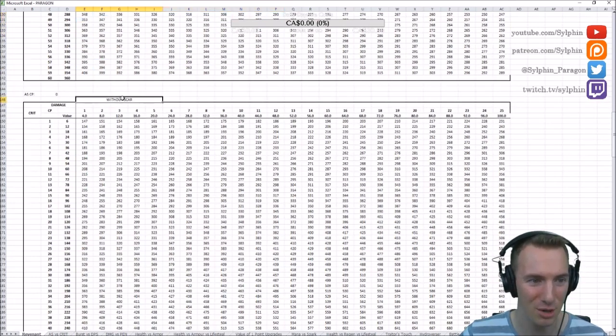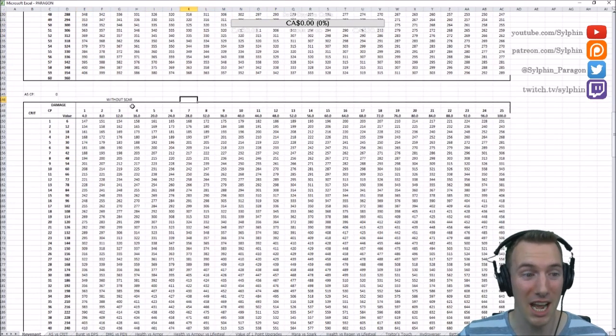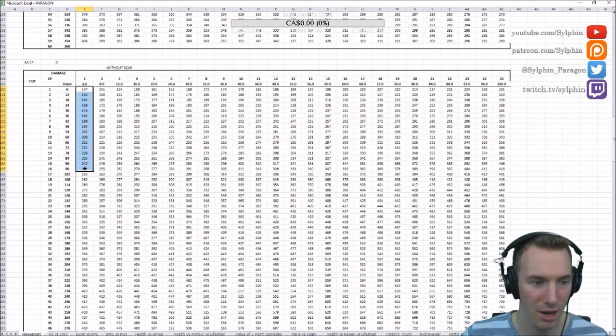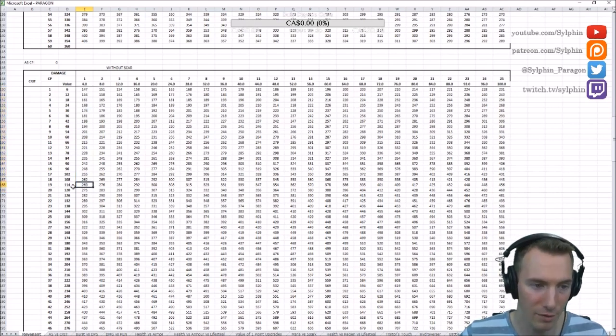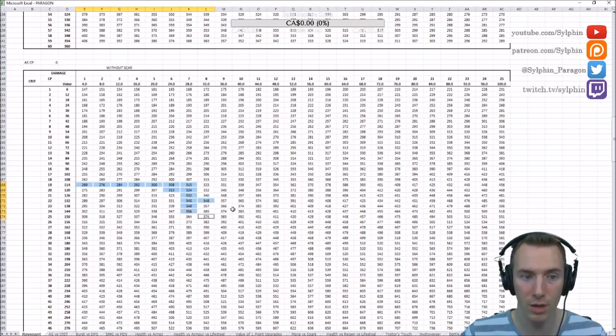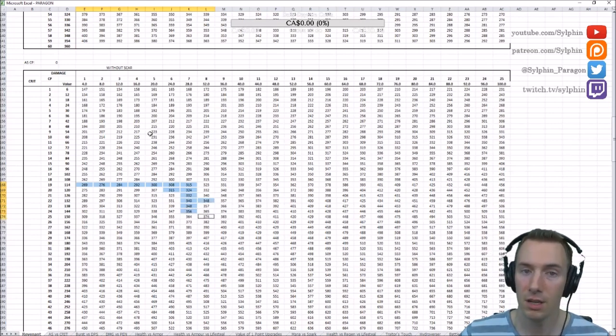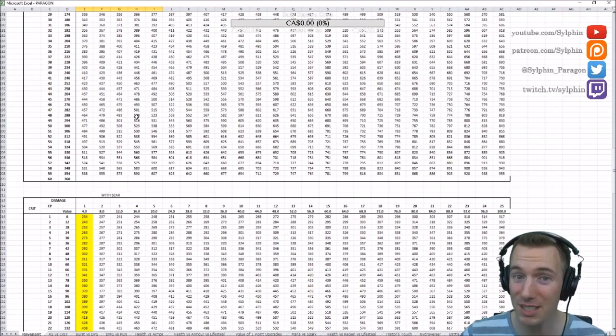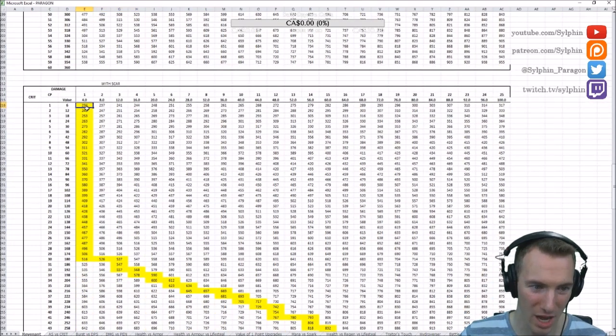Now damage versus crit — let's look without Scar. You can see that power is better than crit up to about the 120 CP mark, where crit starts to become better. It kind of tapers from there. So you need some power before going into crit on Revenant — but that's without his Scar.